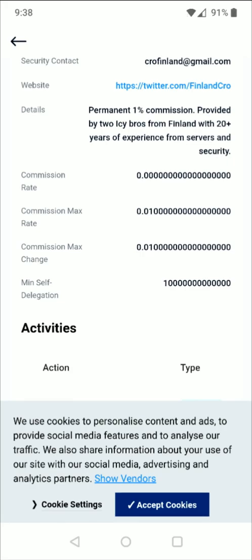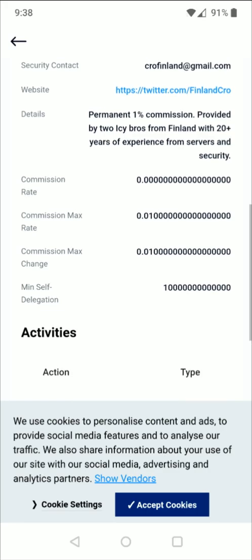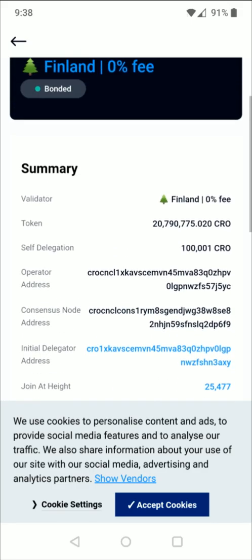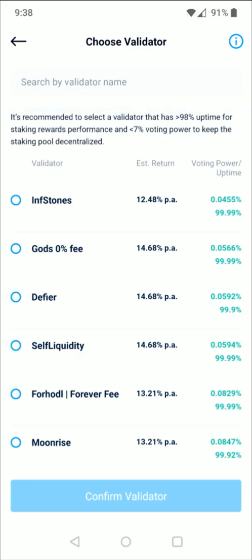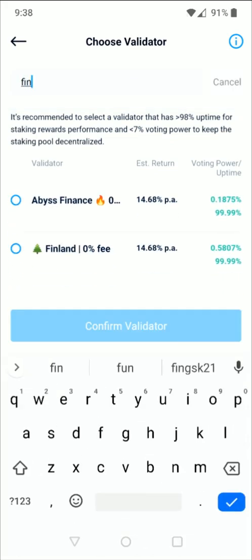The max commission rate is at 1%, which are both very low. Now there is an argument to be made that you might want to pick a validator that has a higher commission because then they have more incentive to keep things going. But anyways, you can look over more information on the validators and find one that you like. For me the Finland validator has been working out, so I'm going to continue to use them.